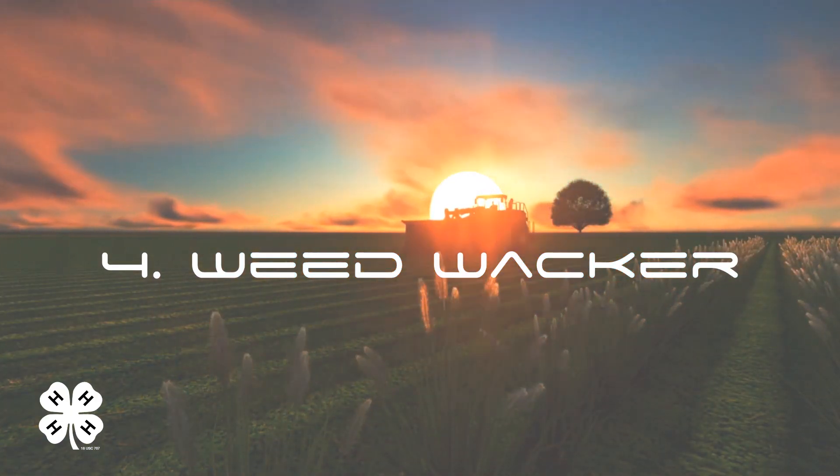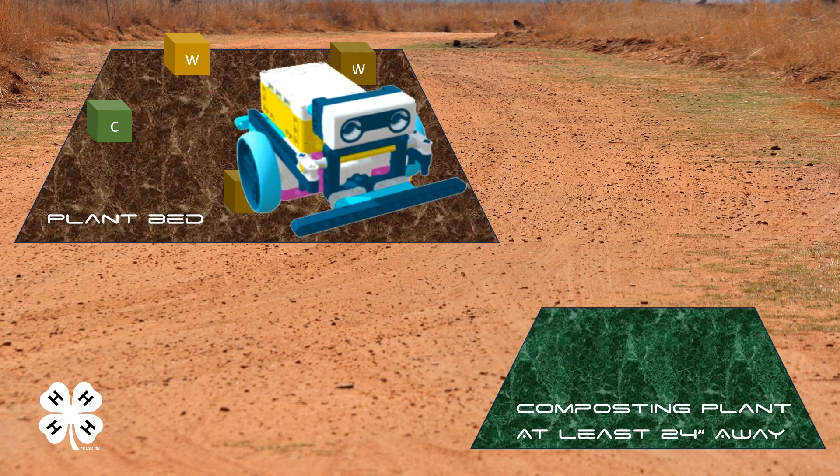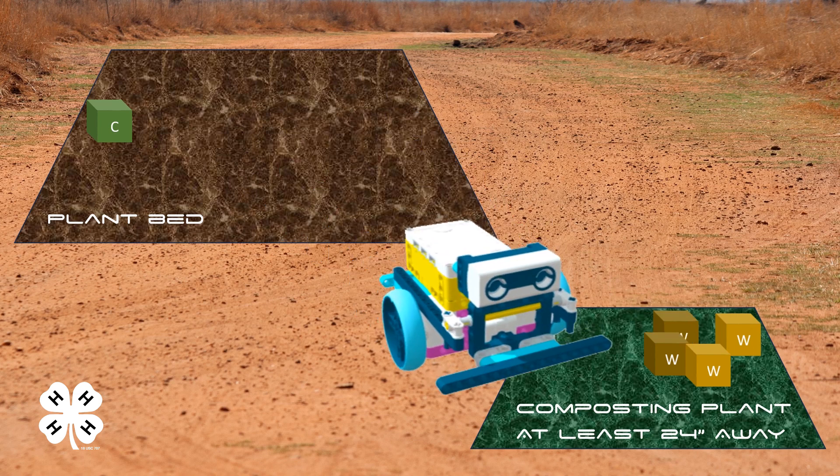Weed Whacker. Identifying and removing weeds is an important part of agriculture. Carbon Robots has made a smart weed worker that uses high-resolution cameras to distinguish between weeds and crops in real-time. Start by labeling four blocks as weeds and one block as a crop, with the weeds being at least five inches apart, with a designated composting plant 24 inches away from the starting location. Weeds and crops will be randomly ordered by the judges in your designated location.